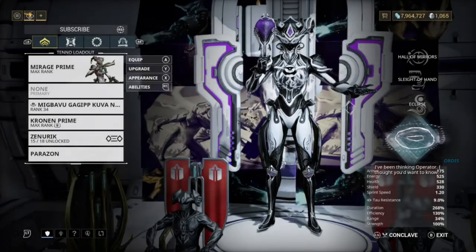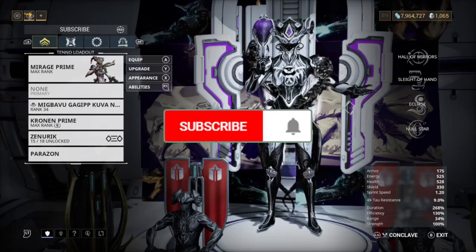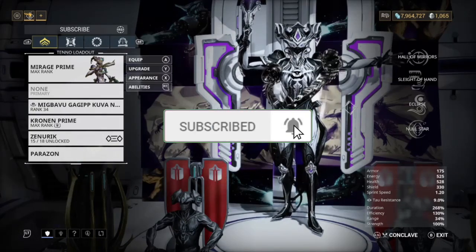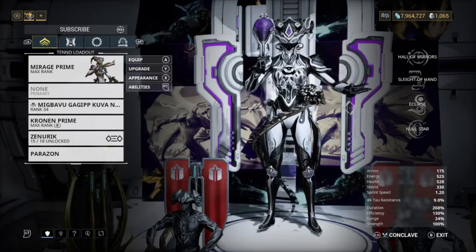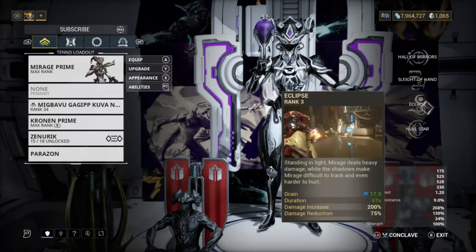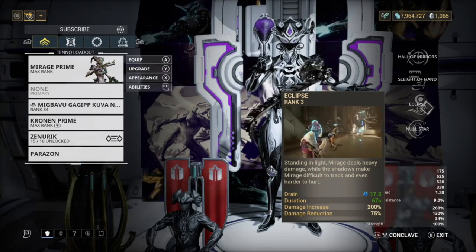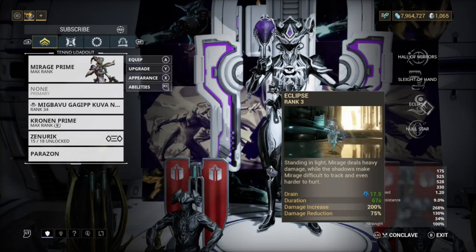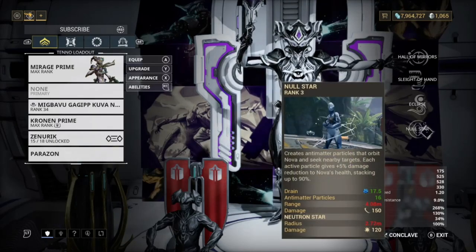Hey guys, it's Calvi and I'm back with a brand new video. Today we are doing a Mirage build. This is a really good build because it makes Mirage really tanky, her Eclipse gives her a lot of damage, and while using this build I was getting damage increases. When you get that damage reduction it's going to be really hard to die because you're going to have Null Star.